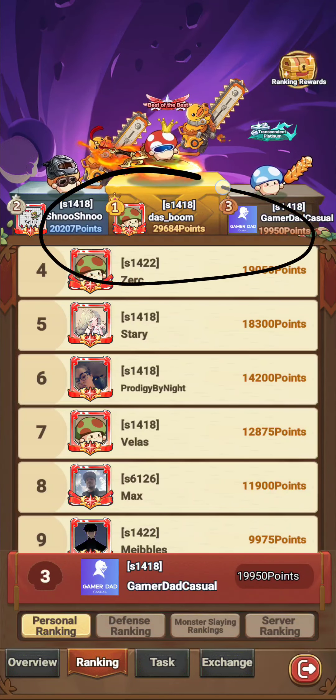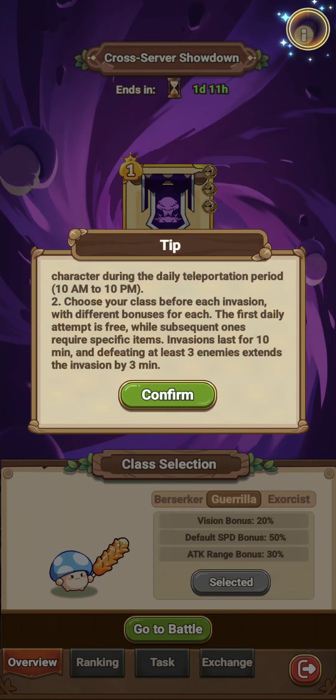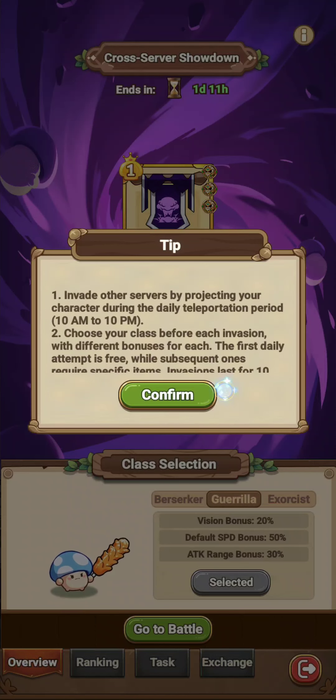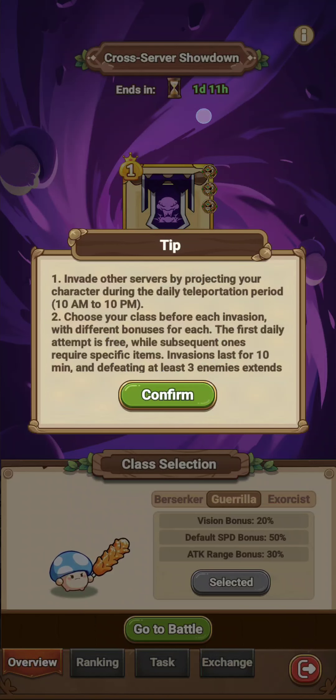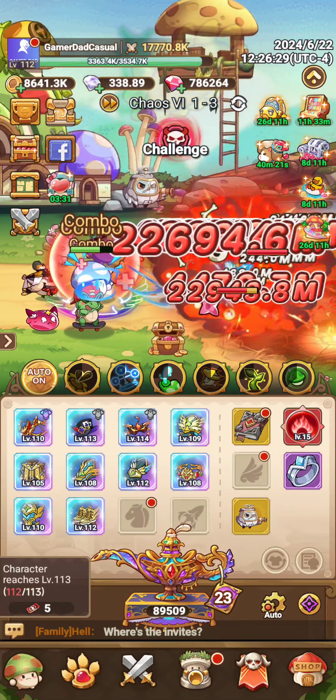I think all three of the top spots are us — this is all our server. But it's only the beginning; we don't know if there's whales in the other server who haven't come in yet. You can redo stuff just costing gems, and if you have a lot of gems to blow like me, you can keep doing it as long as you have time.